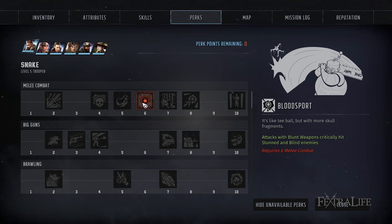Bloodsport makes it so that attacking a stunned or blinded enemy with a blunt weapon results in a critical hit. This is a great perk to take if you've also taken Stunning Blow. Stunning Blow reduces your hit chance so you probably won't take it right out of the gate, but once you have enough accuracy with melee combat you'll want to pick it up. Being able to stun an enemy and then critically hit them with a blunt weapon is a great combo.